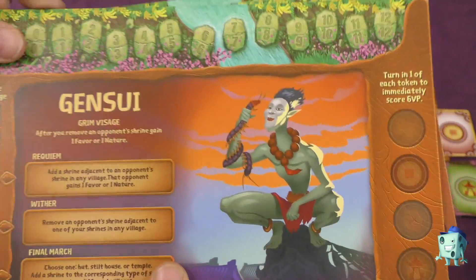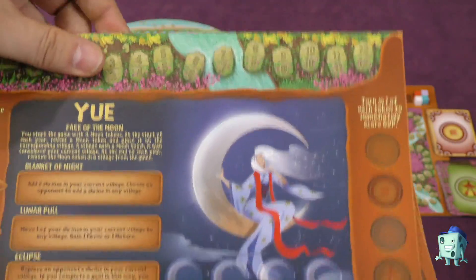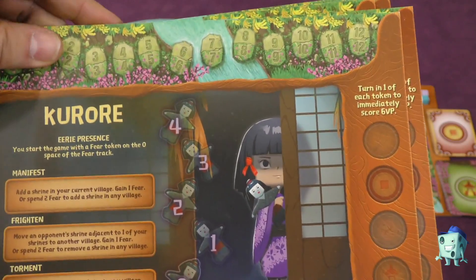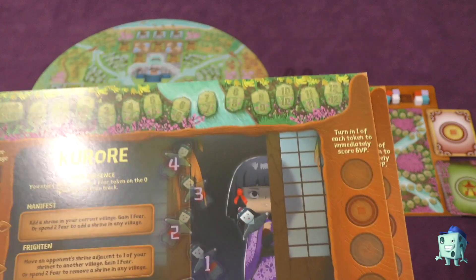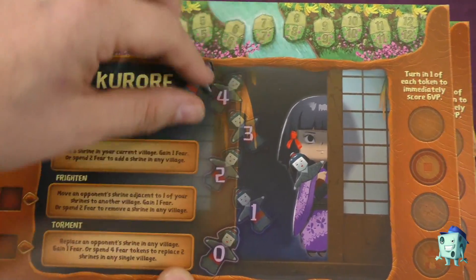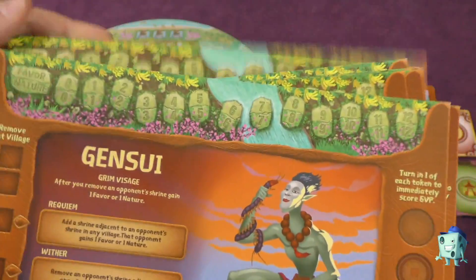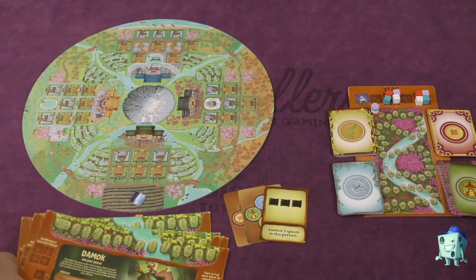Each player is going to get a spirit. There are different spirits with a backstory, and some come with special tokens — for example, a fear token with a fear track on the board. You're going to pick which spirit you start with, such as the Ancient Grove.